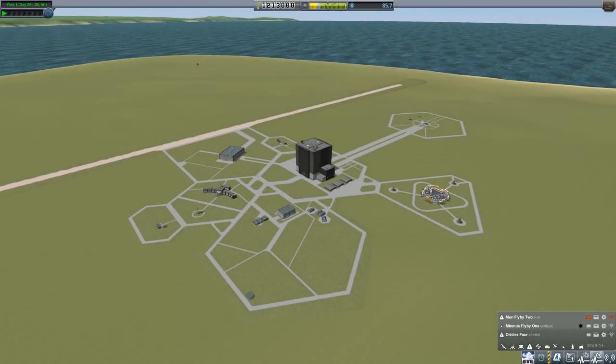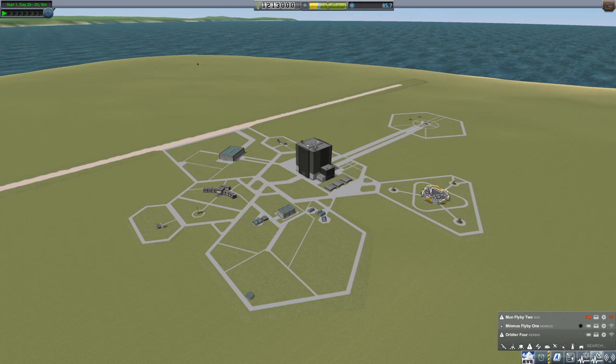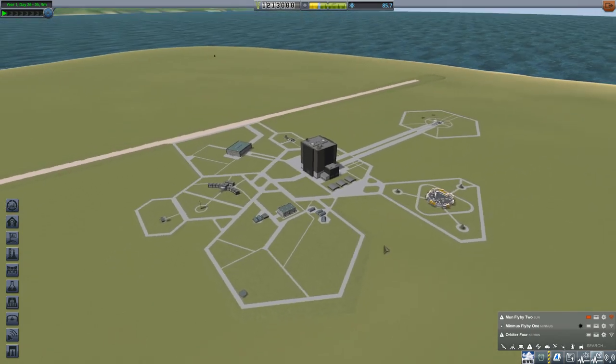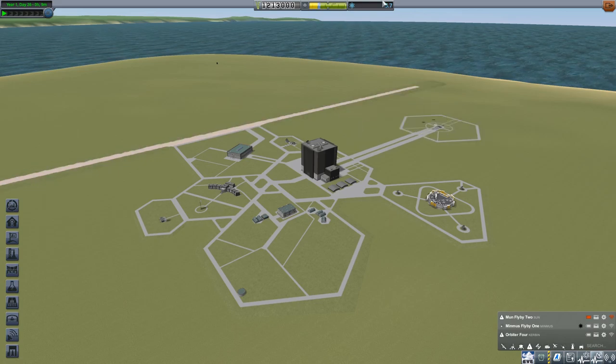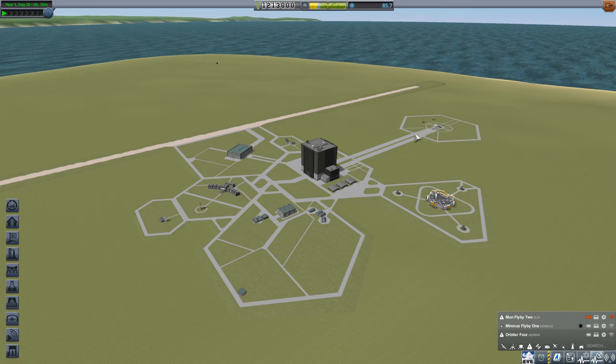Evening all and welcome back to Kerbalism. So I've flown around in the science plane a bit going to all the different biomes I could possibly go to, and I managed to get up to 85.7 science. It's a bit slow going because there's only so much you can do on Kerbin - Kerbalism takes away all the extra biomes around here, so you only get mystery goo in the science container, literally landed, low, flying high, flying orbit, and that's it. There's no different biomes, but some of the reports do have different biomes. I didn't test around the KSC; maybe I'll do that later.